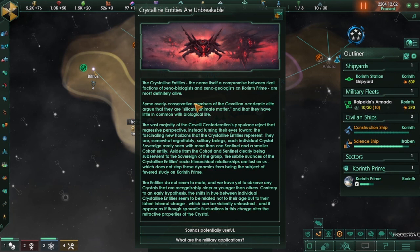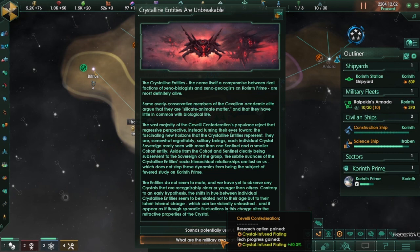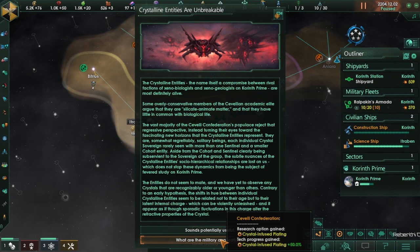Crystalline entities special project complete. Our options are: energy credits plus, resource from jobs plus 5%, or crystal infused plating. I'm going to go with crystal infused plating because — military. Anyway, if you enjoyed, leave a like, and if you haven't already, go ahead and subscribe. See you in the next video.